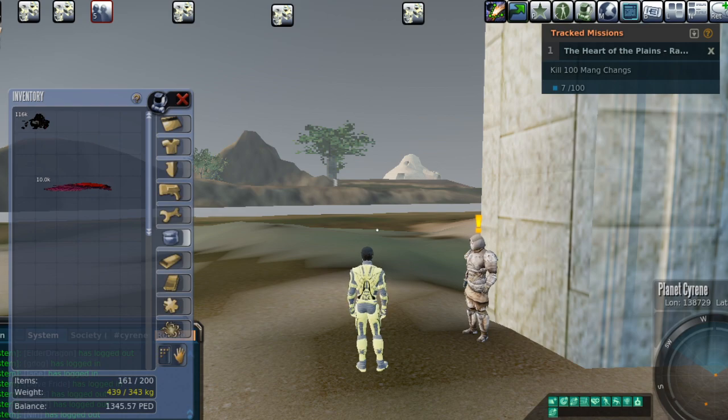The drop rate seems to be about the same. I killed about 2,000 Puny Pleak and ended up with about 300 to 400 feathers, somewhere in that area. The drop rate is roughly the same for the bone samples as it is for the Pleak wings, which makes sense since they're essentially mirror missions of one another.